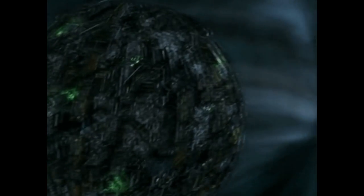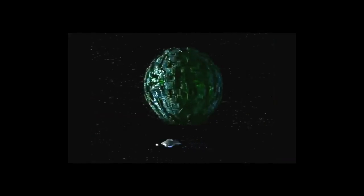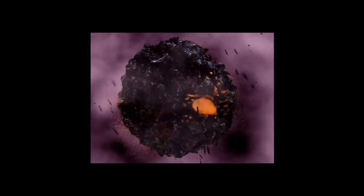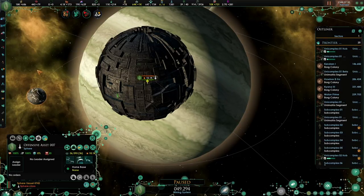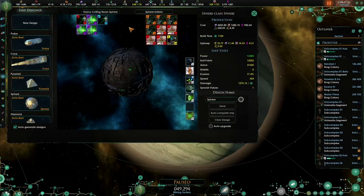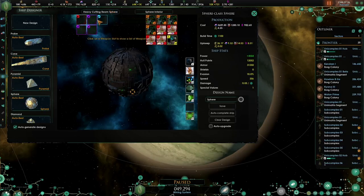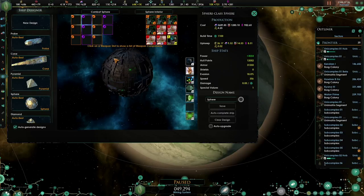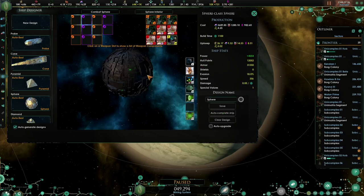With the Borg Sphere, we move back into familiar territory with ships that we have seen in the Star Trek shows and films. The Sphere is a long-range tactical vessel and was often used to scout new areas of space by the Collective. We see several examples in Star Trek Voyager, for example in the episodes Endgame, Drone, and Dark Frontier. A Sphere also makes an appearance in the Star Trek First Contact film, and in the Regeneration episode of Enterprise. In Star Trek New Horizons, the Sphere fulfills the role of a cruiser and is the third ship you can research. There are also two variants: the Heavy Cutting Beam Sphere and the Combat Sphere. The Heavy Cutting Beam variant has one medium beam weapon slot, three medium torpedo slots, and one heavy beam weapon slot. The Combat Sphere has six light beam weapon slots and five medium torpedo slots. Both variants have four engineering slots, four tactical slots, and one auxiliary slot. Each Sphere uses 36 naval capacity.